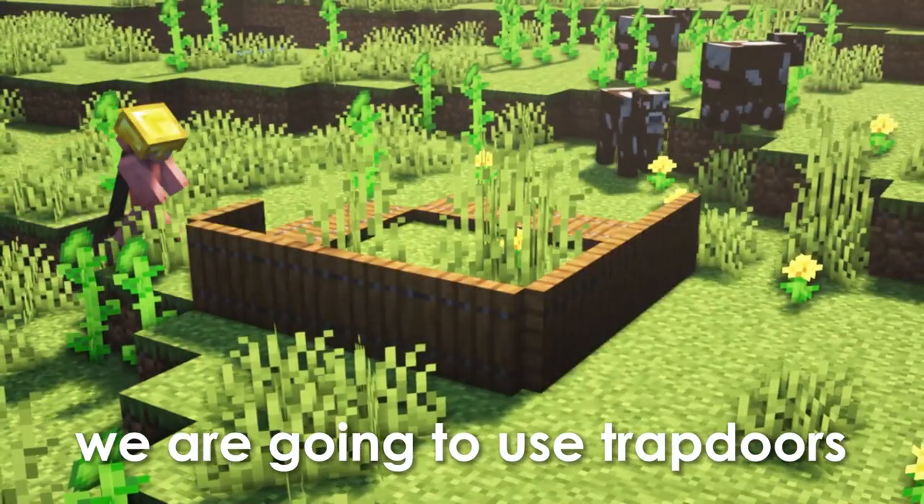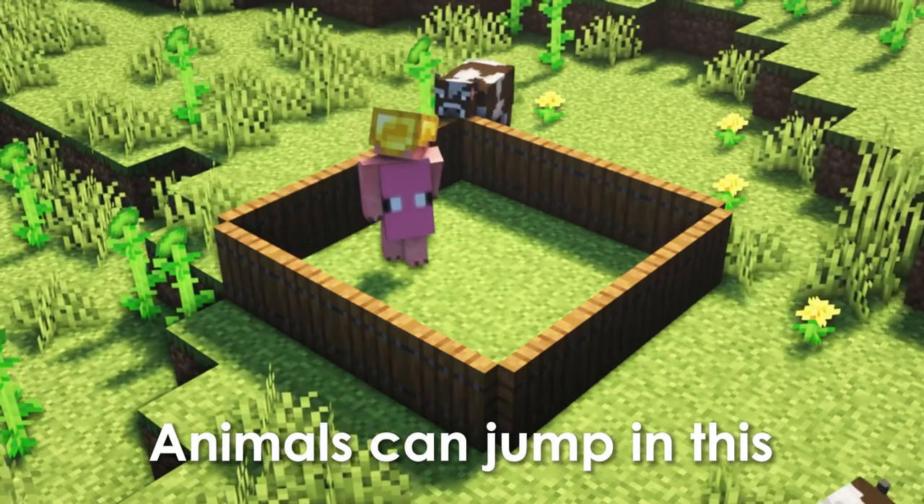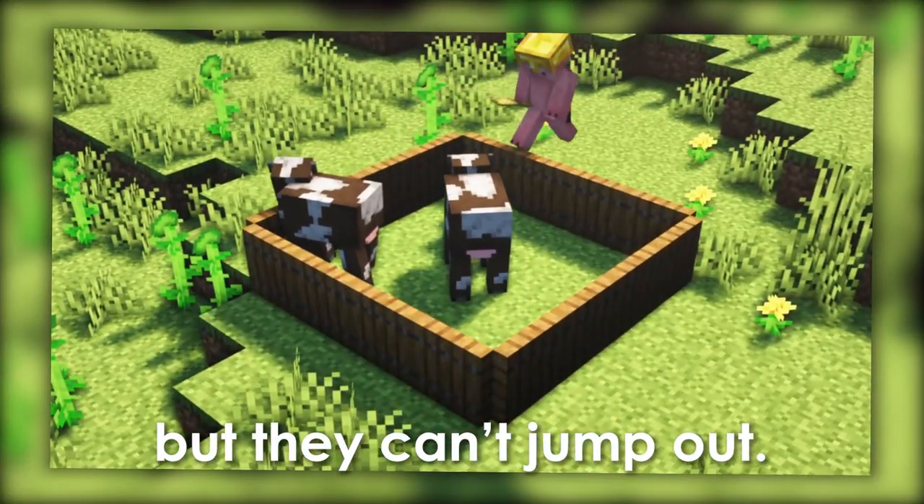For the first trick, we are going to use trapdoors. Place trapdoors in this pattern. Trapdoors have a really cool ability — animals can jump into the trapdoor cage, but they can't jump out.